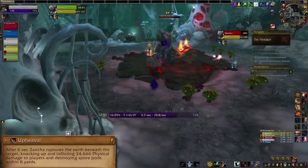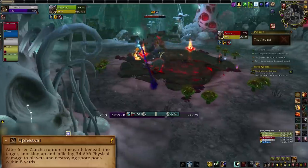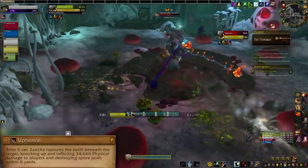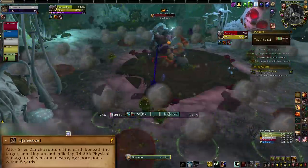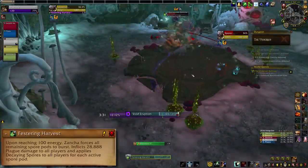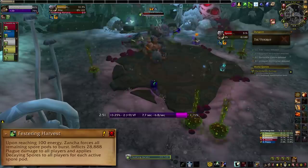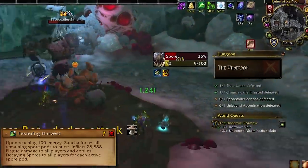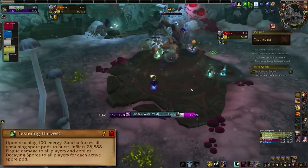Upheaval targets random players and after 6 seconds kicks them up and destroys pods within 8 yards. If you get that, run it near spores to destroy them. Be careful not to run into spores — that's less helpful. At 100 energy, Xanja casts Festering Harvest. That explodes all of his current spore pods and adds a decaying spore stack onto everyone for each mushroom popped. If you let the room get overrun with them, you're going to have a bad time.